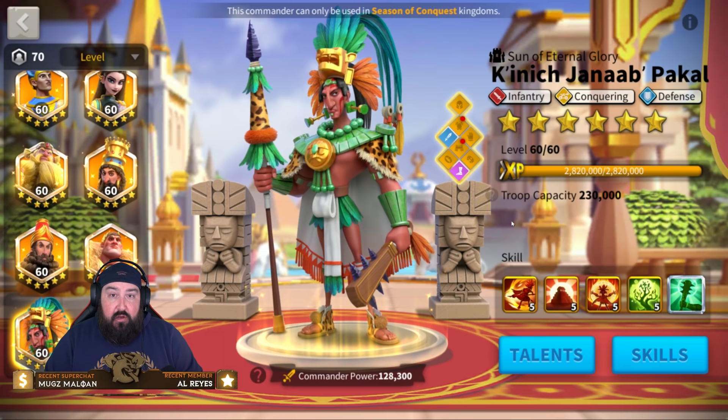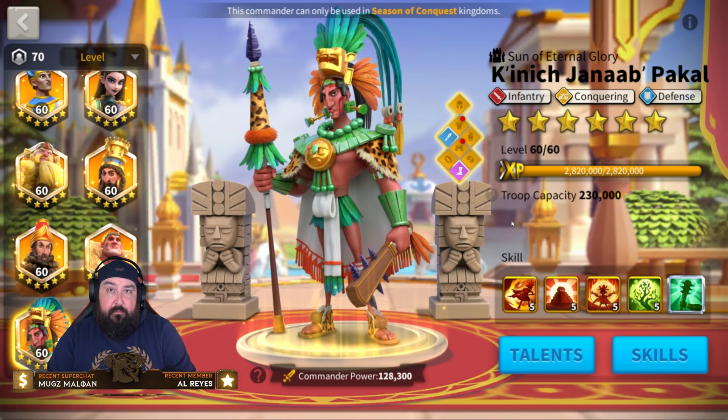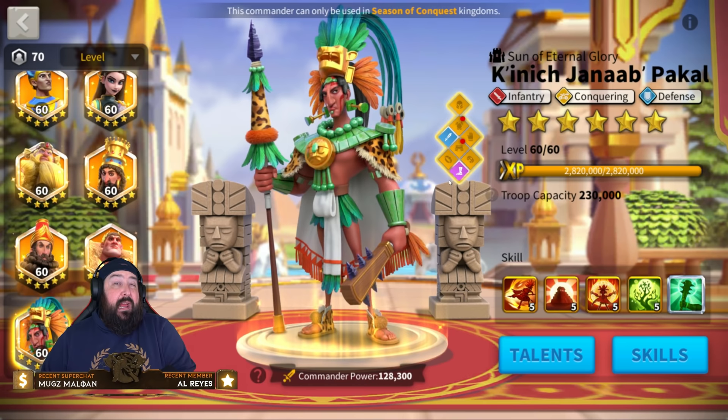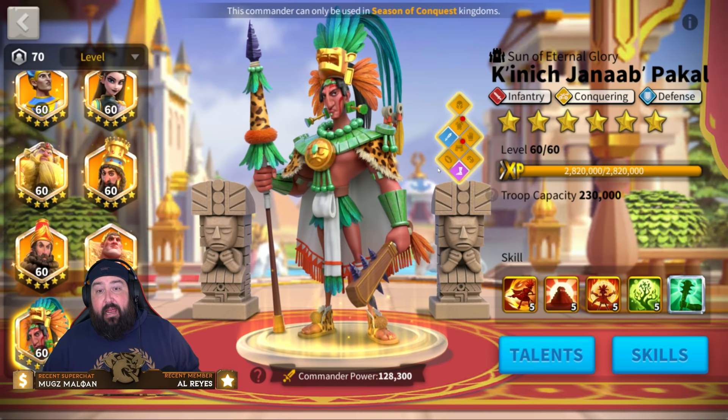If you're still seeing a lot of Zenobias, you want to bring out Gilgamesh Nebu — you could do Ramesses Gilgamesh, but it's not as good as Gilgamesh Nebu. Pakal's main purpose, in my opinion, is rallying those cavalry-based garrisons. You can do it against Zenobia, but you need the equipment advantage, otherwise you'll get even trades at best, or much worse if they have the equipment advantage over you.